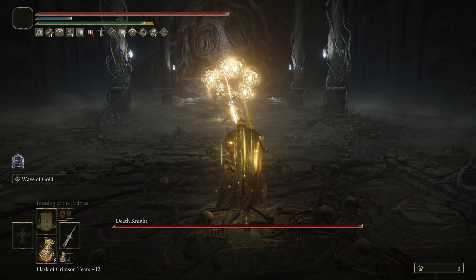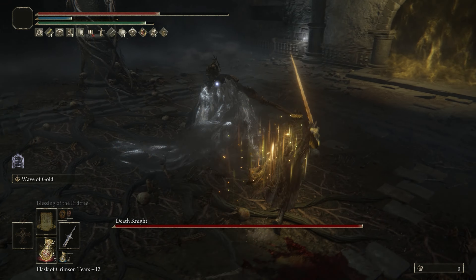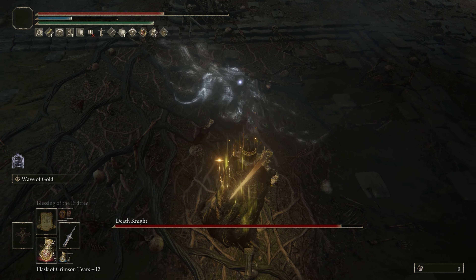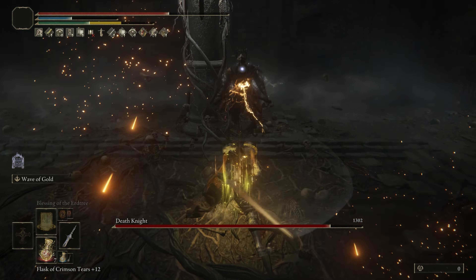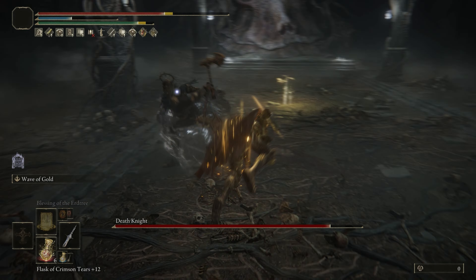I ran in a few times against this boss with a couple different builds and kept getting destroyed, but then I figured out his weak spot. I switched all of my talismans to buff critical damage and charged attacks. Considering he seems to be undead, I figured he took extra holy damage, and this weapon has a little bit better crit than your standard 100.